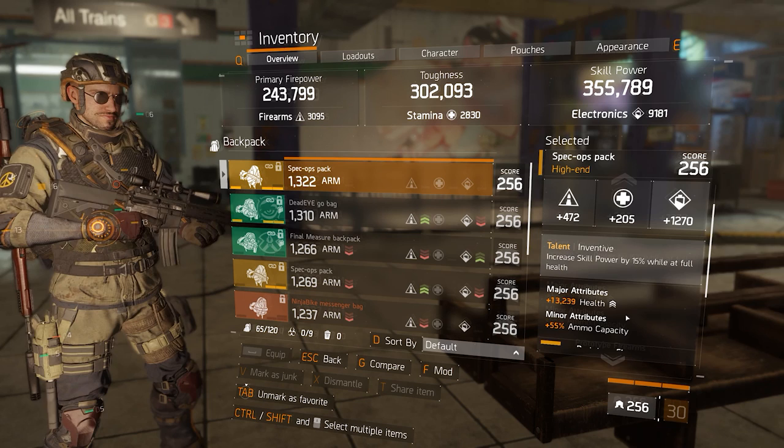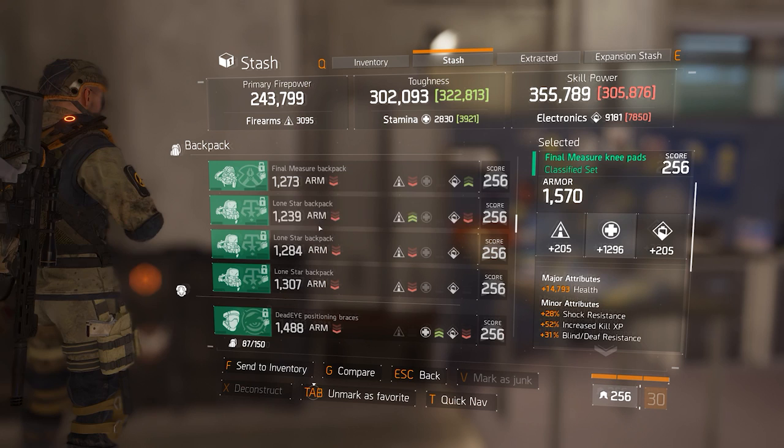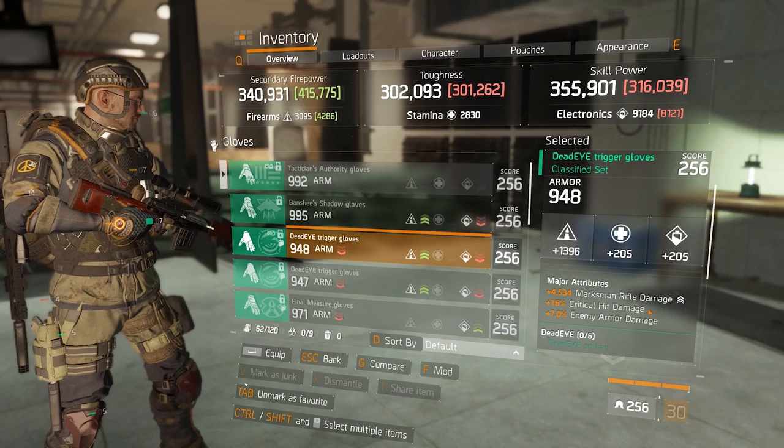Should the developers increase the health rolls on gear to compensate? No, not really. In patches 1.6 and 1.7, health was already a pretty dominant stat. With 30 health per stamina point, health rolls are going to fall more in line with the rest of the rolls — so it's actually a very good thing that health is going to be less important.